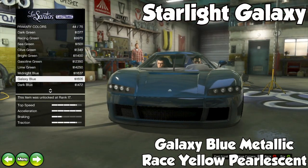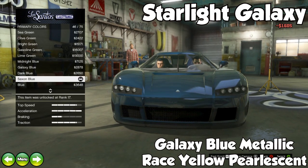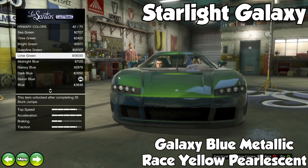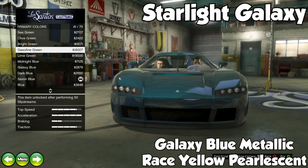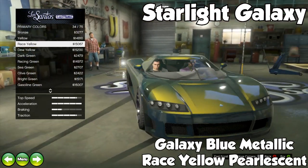The last one for this episode is called Starlight Galaxy. It's a Galaxy Blue Metallic with Race Yellow Pearlescent, which gives it sort of a green feel. It's pretty neat with the blue and yellow especially in the sunlight — looks really awesome. If you're a fan of green I would definitely suggest it.